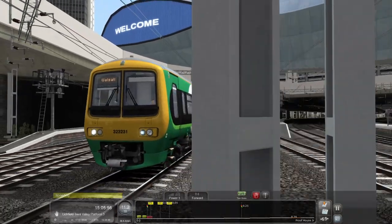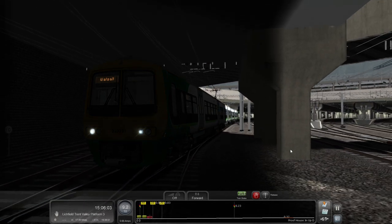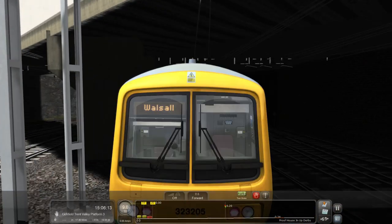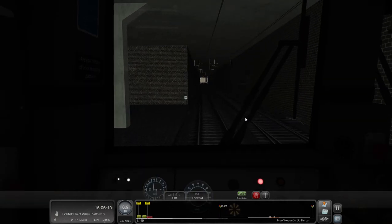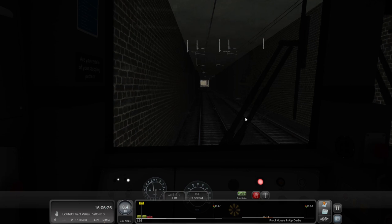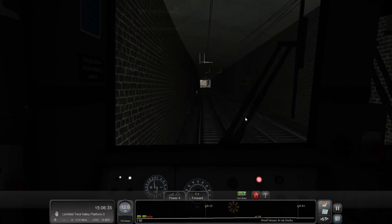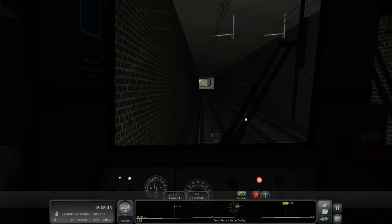The model — look at that — the 323 looks brilliant, you can't deny it. Everything Dovetail does looks brilliant on the face of it. I'm not a lover of the fact that if you look on the front we've got 323 231, and then if we flick to the back, 323 205 — we don't have a proper consistent numbering system, which in this day and age is a little bit disappointing. We're heading up towards Lichfield Trent Valley, out of the east of Birmingham.